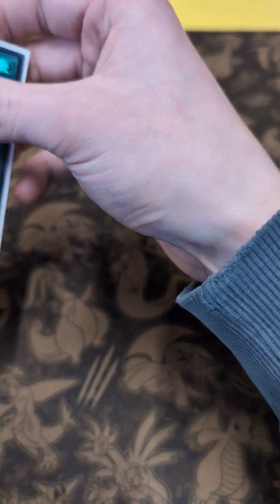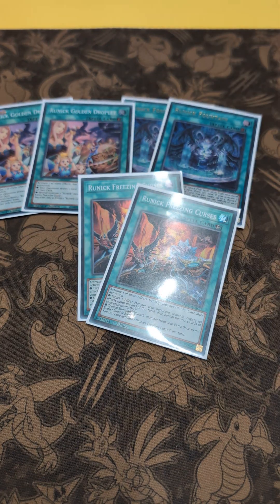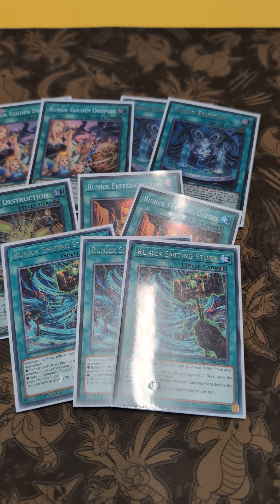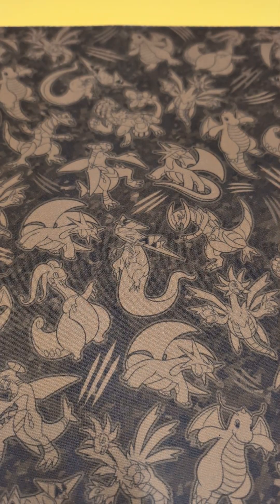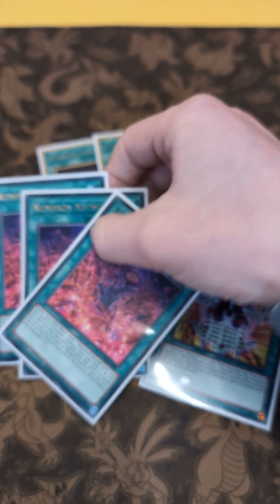With the new updated ban list you can only have two Runick Fountains. Also using two Runick Golden Droplets, two Runick Curse, one Runick Destruction, and three Runick Mighty Storm — I like this one because it scales up to the number of cards the controller has, so if they have a big board that's great for you. As well as one Terraforming, two Books of Eclipse, three Numeron Chaos Ritual, two Numeron Calling, and three Numeron Network.